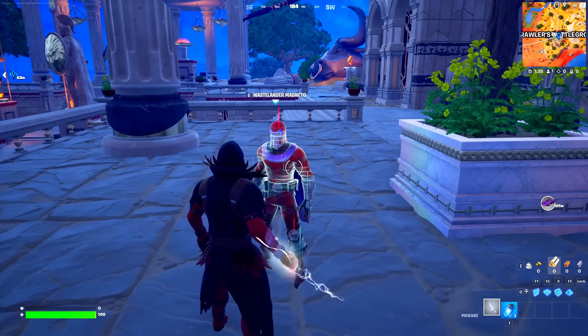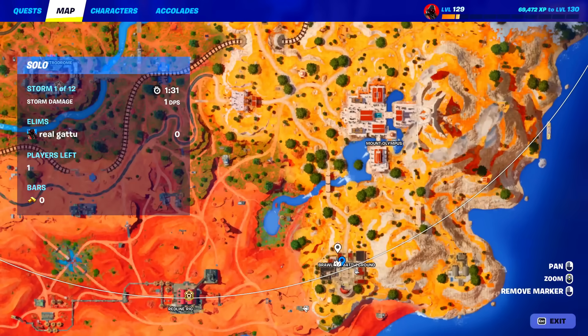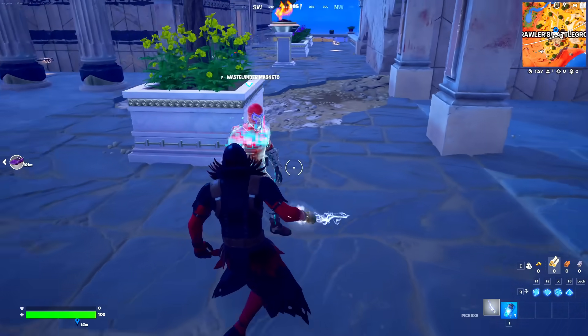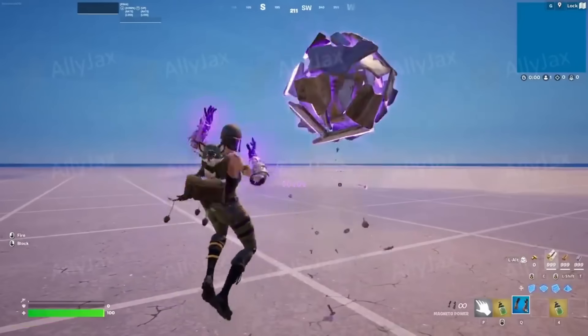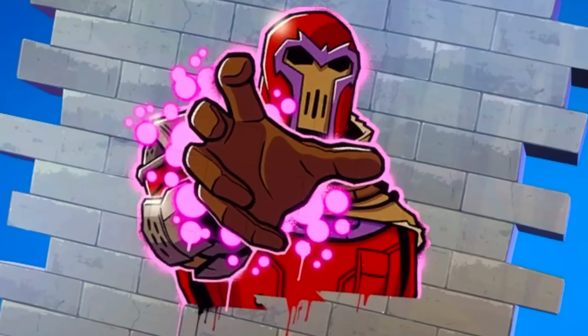The second challenge is to collect Magneto Power. For this you simply need to drop down at this exact place because over here you can spot the Magneto boss and he's going to sell his mythic item. You can also find his mythic item in floor loot and in special chests, so definitely have a look over there.